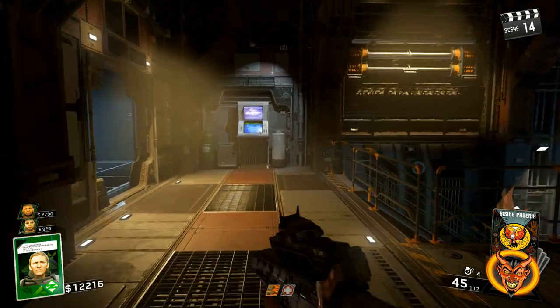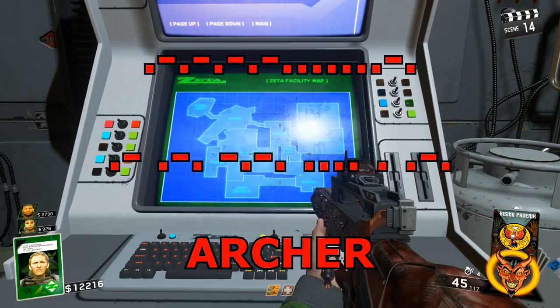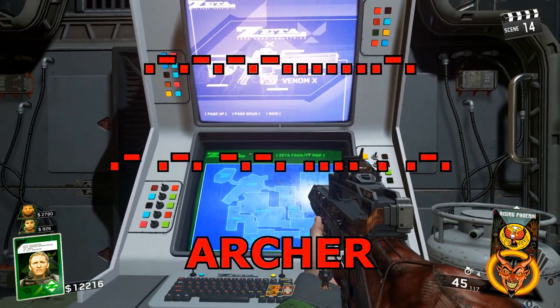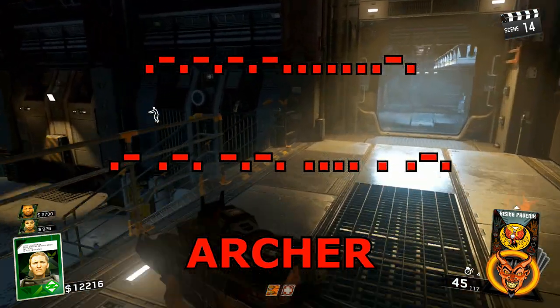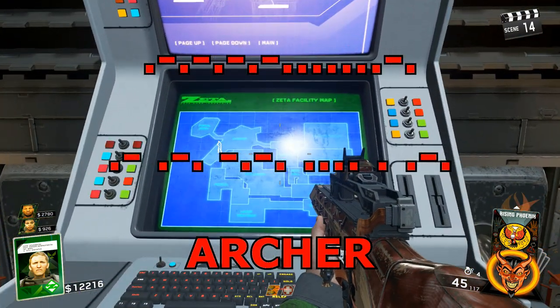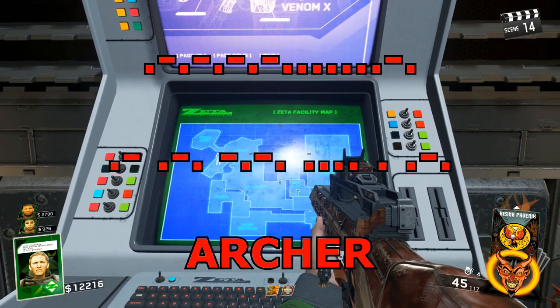There's one up top we're going to do first, and there's actually Morse code that plays via these computers. Now this first one, the top text is what it actually translates to in Morse code, and you have to actually insert spaces — it doesn't pause for you. So you don't know what the letters are, but when you do put in those spaces, it actually makes the word Archer. And if you do a Morse code translator, it becomes Archer.